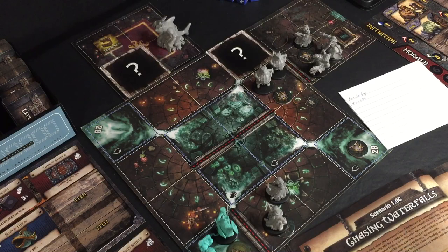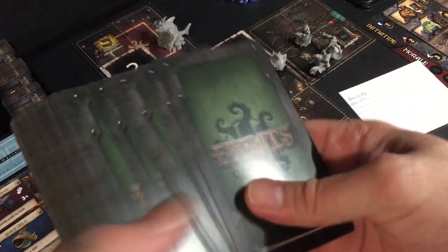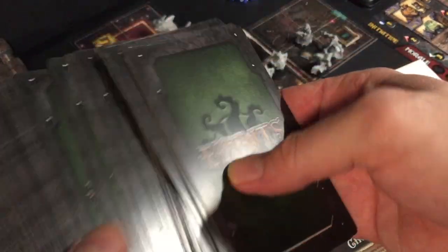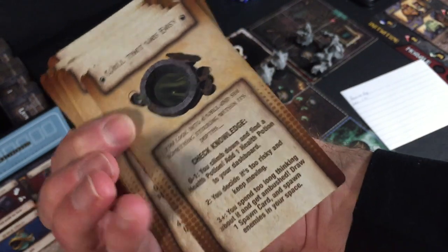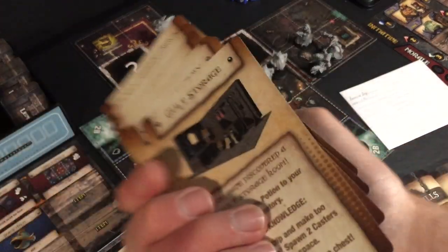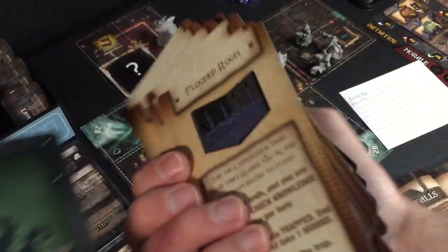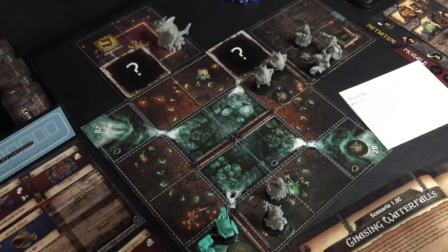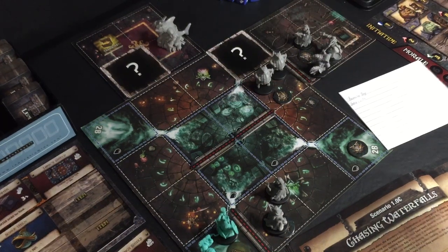Because it has this giant deck here — some of them are duplicated, of course — but it has this huge deck of things that you can find when you search these darkness spaces. There are all kinds of things in here: treasure, tests, things with choices you have to make. A deck like this would go such a long way to make the Zombicide-style games much more enjoyable on a moment-to-moment basis.